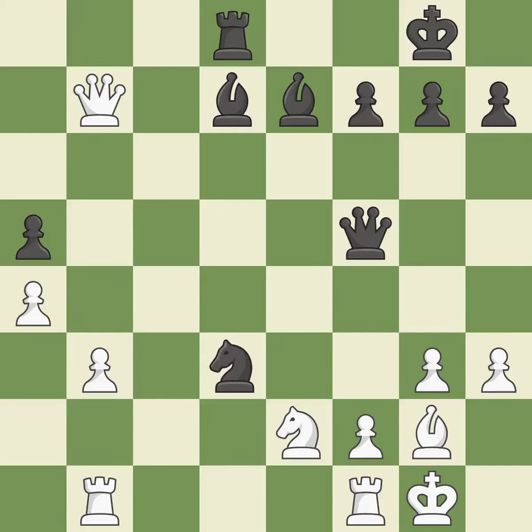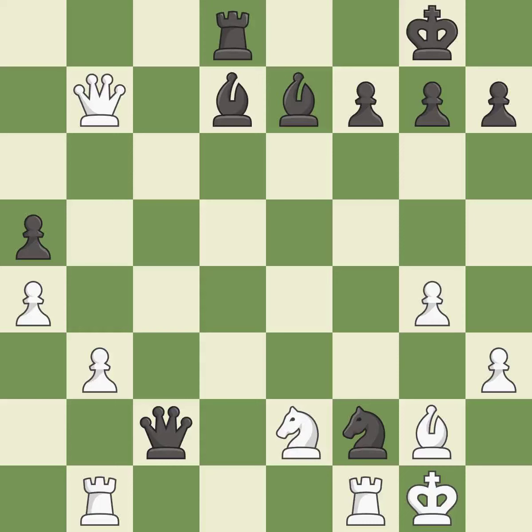This defends a piece that is being attacked but is not well defended — it is ideal. This is how you take the pawn — it is quite good. Thus a pawn is lost — it is a mistake. Equality is within reach but this move doesn't get there; there was only one good move in that position. This overlooks an opportunity to win a pawn — it is a miss. This misses a chance to obtain a winning position. This overlooks a better way to defend a knight that was under attack. This allows the opponent to win a tempo by threatening a rook — it is a miss.